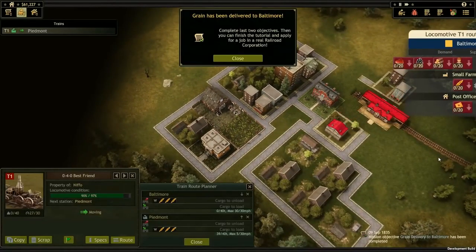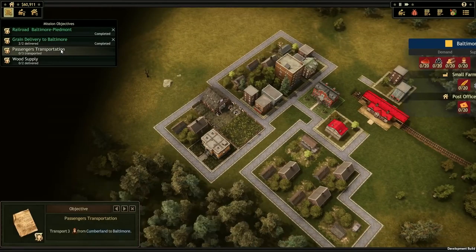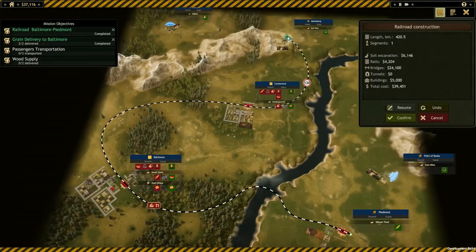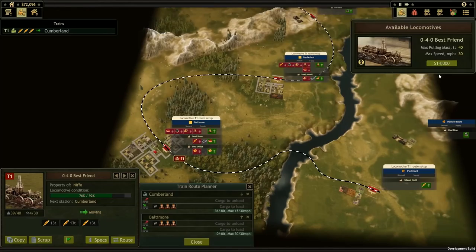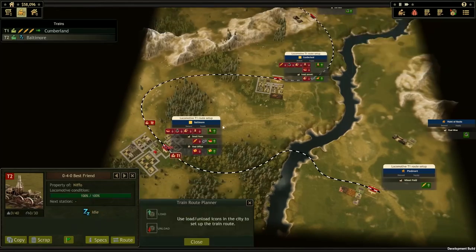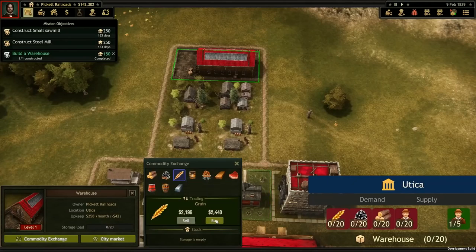We've delivered some grain, and now we've got two more objectives. First, we've got some passengers to get from Cumberland, and some wood to collect from Frederick. Let's lay some tracks and assign what we want our train to pick up and where it's going. Let's invest in a second train now, just to speed things up. We can also make time move faster with these controls here. Prices for goods will vary based on supply and demand, so you'll need to keep your eyes open and anticipate the market.